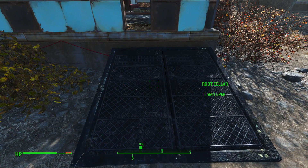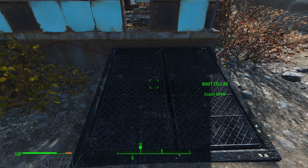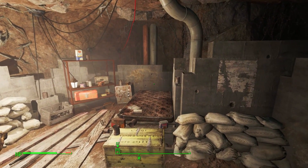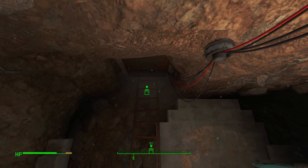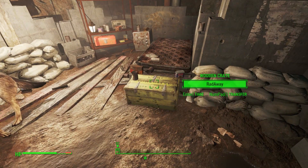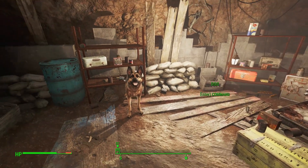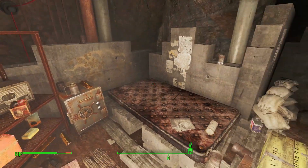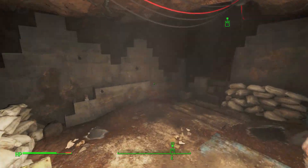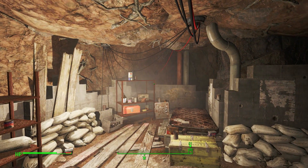If we get close enough, we can go ahead and go in. We are now inside the Root Cellar Shelter inside of Sanctuary Hills. You can see there's the exit, there's Dogmeat, there is a wooden crate that may or may not have Rataway in your version of the game, a toolbox, a safe, some gold bars — lots of fun and interesting stuff.